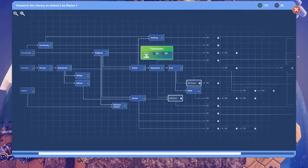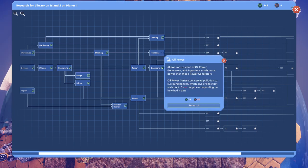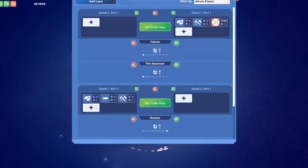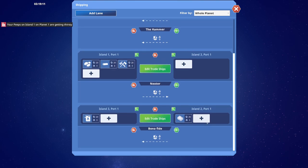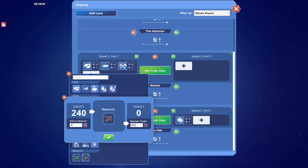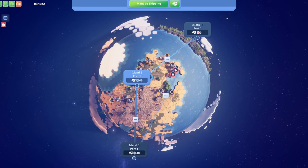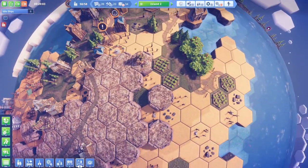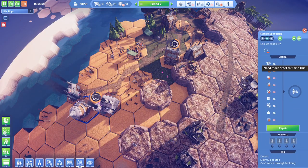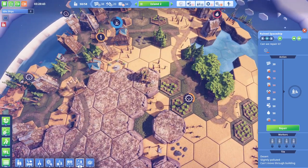Let's continue with our research objectives. Fountains - we need red research. I can fix that. What we do is manage shipping, go down to island 3, take red research, maintain target of infinity, and move it across. Might have a few issues with regards to getting the fuel across here for a little while, but we can just about maintain that.